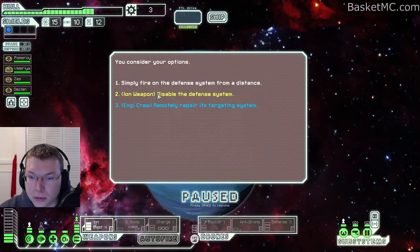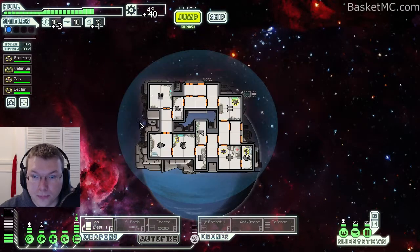Let's promise to help. We have two options: we can disable the defense system, or we can repair its targeting sensors. Let's do this one. Good, we got some goodies.